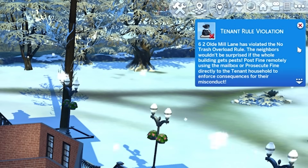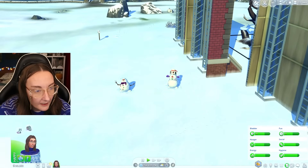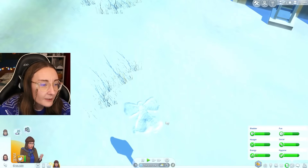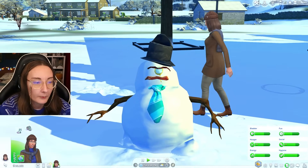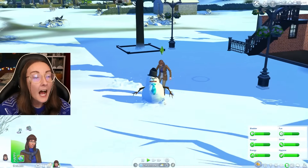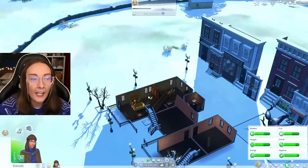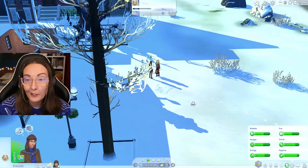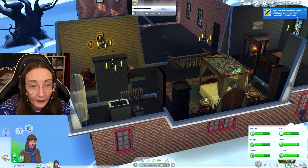Number six has broken the trash overload rule — neighbours wouldn't be surprised if the whole building gets pests. Post fine remotely using the mailbox or prosecute fine directly. What if I want to keep that trash so that we do get pests? Can I go and destroy their hard work? Destroy snow pal. Oh I can't destroy the snow angels. Oh this one looks like Tiny Tim made it — oh my god, this one's a cyclops, is that bacon used as the smile? Incredible. I wish we got enough snow to recreate a Sims 4 snow pal — I don't think the UK has had enough snowfall ever since we got Seasons.